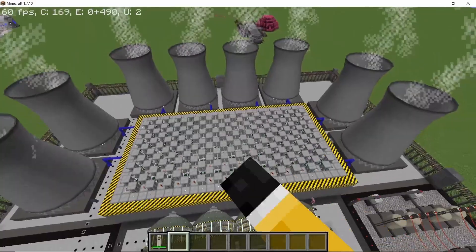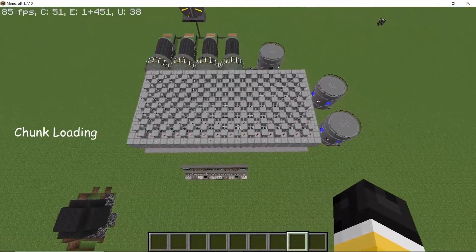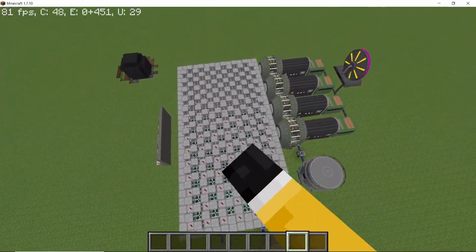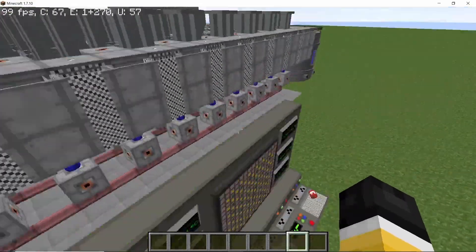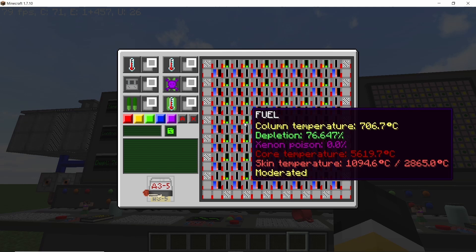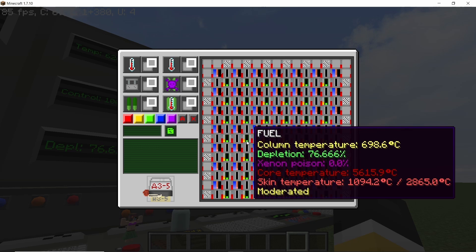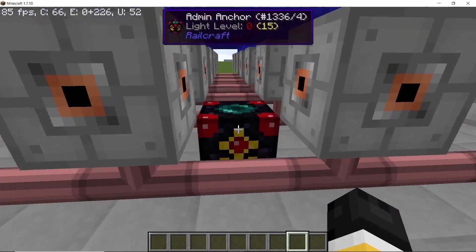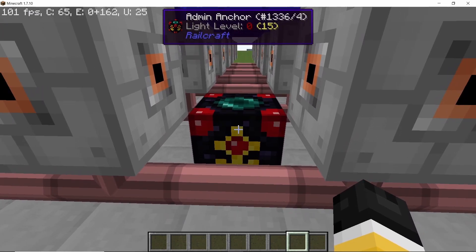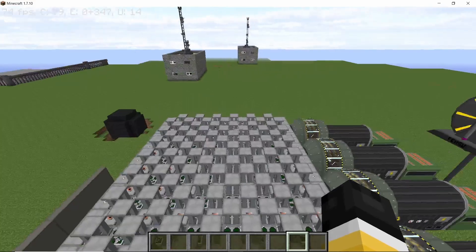Before building the reactor, let's take a look at chunk loading. I have this reactor running for over four and a half hours and it hasn't exploded — the fuel rods are depleted over 75%. This design won't really explode, but it will explode if you have it in an unloaded chunk because it is a hot-running reactor. Make sure the chunks where you place this reactor are always loaded.